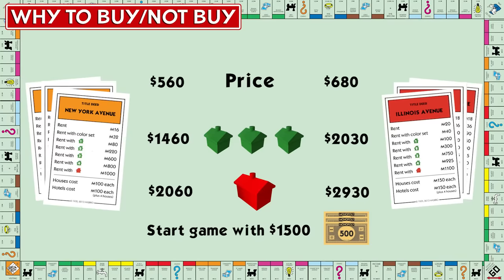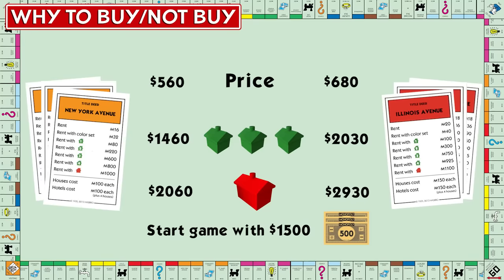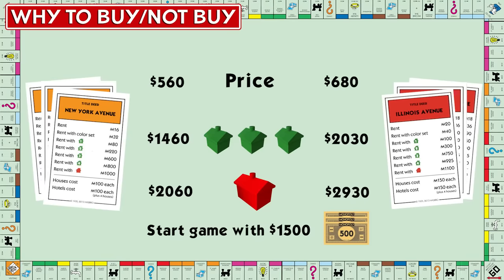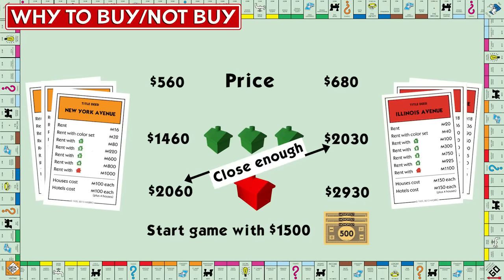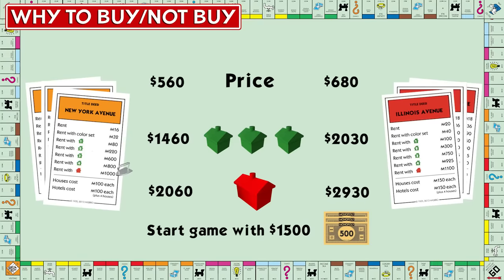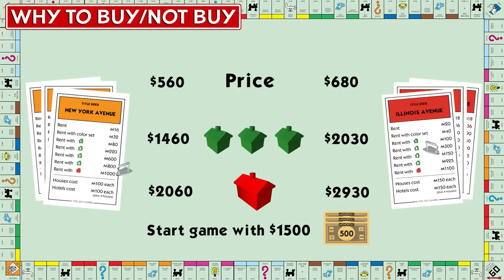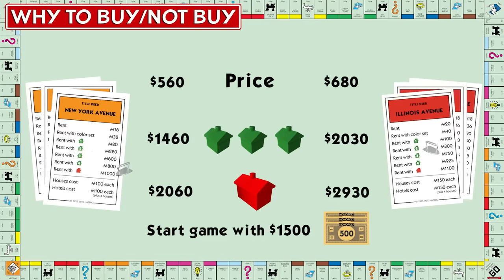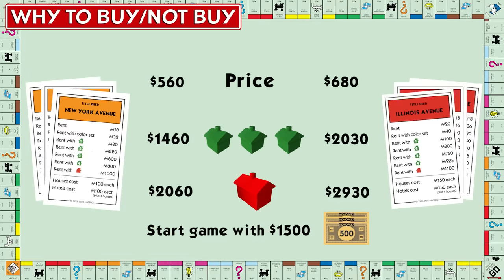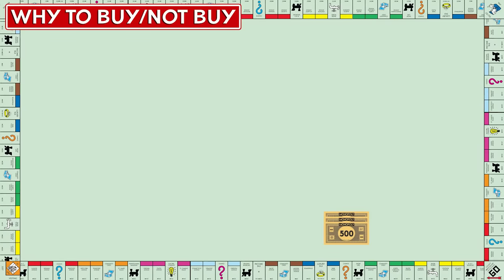Hotels are a luxury and shouldn't be built until you have a firm grip on the lead, so we'll analyze the properties from the perspective of three houses. Just for fun though — for the same money, you can put hotels on orange and get $1,000 rent, or three houses on red and get just $750 in rent. The reds are actually more dangerous because they can carry more houses and thus higher rent, but the main distinction is in speed of development.